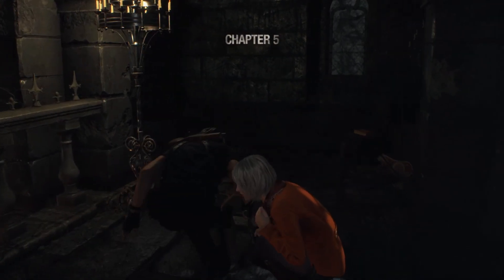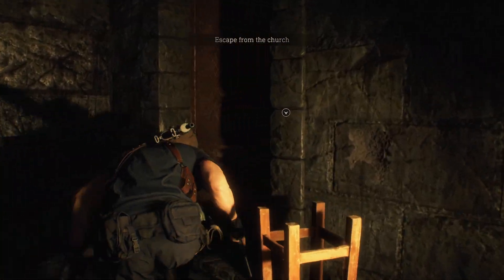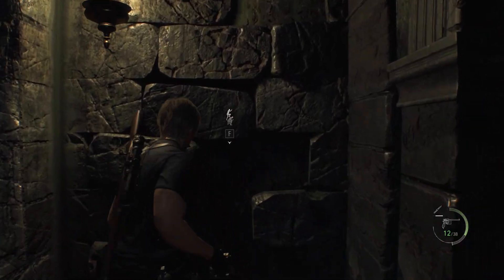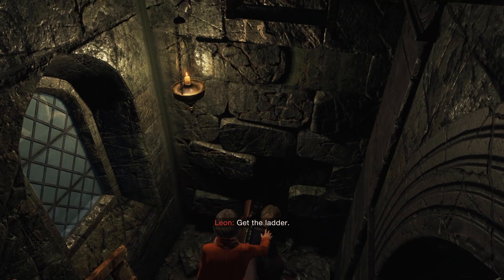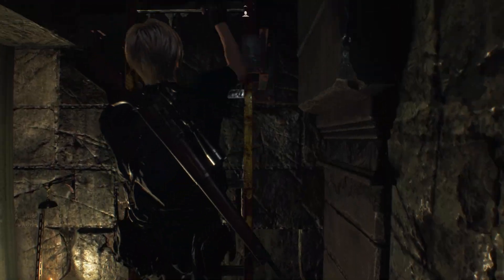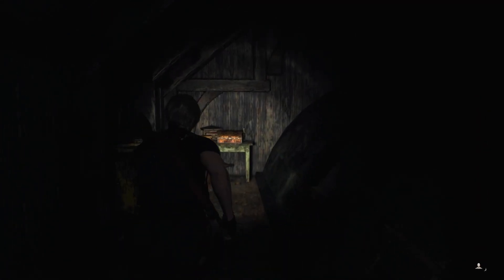When the chapter begins, head back into the room where you found Ashley at the end of the previous chapter. In there, you'll find a casket hanging from the roof that you can shoot down and get a treasure from. Then head over to the left of the upstairs area — there's a ladder you can't reach yet, but you can help Ashley climb up so she can kick the ladder down for you. Once you're up there, go forwards, turn right, then right again, and at the end of the passage you'll find a treasure chest with a gold token inside.